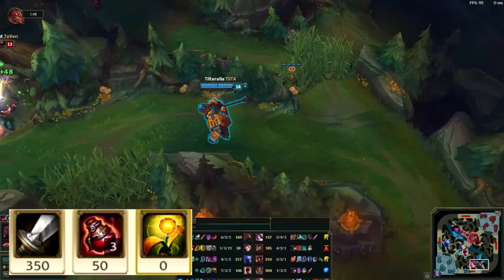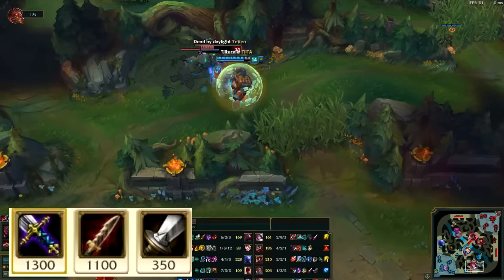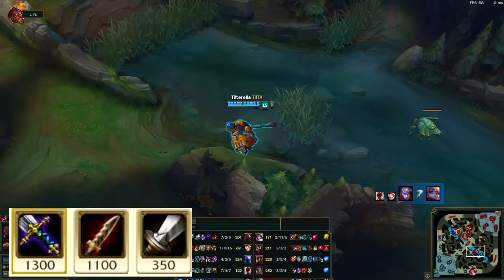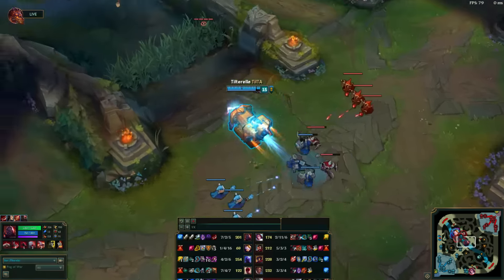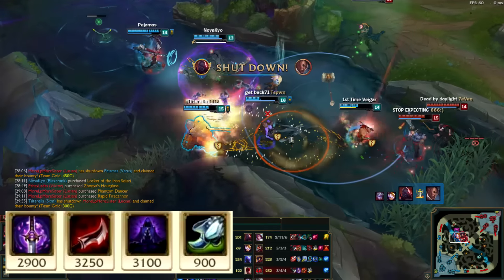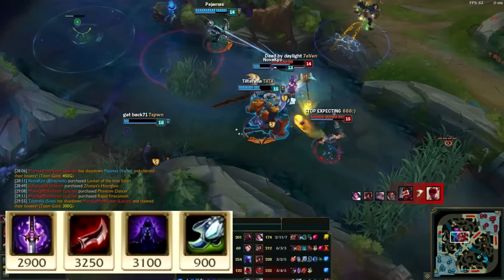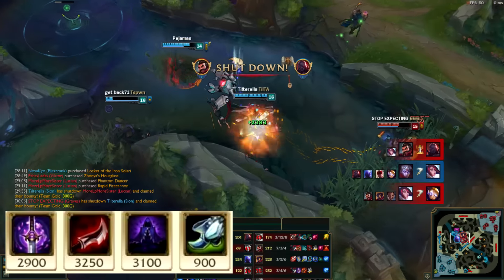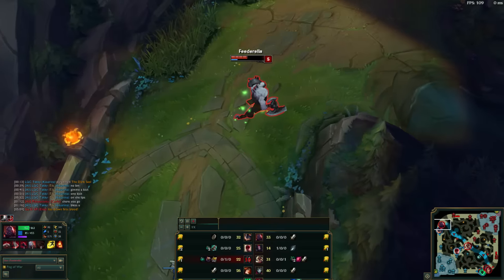Starting items are always a Long Sword, three health pots, and a yellow trinket. For his first back, if he manages to back with 1300 gold he will get a BF Sword straight up. If not, he will look to get a Serrated Dirk or start building its components, which are Long Swords. His core build is Ghostblade into Duskblade followed by Edge of Night — a full lethality build, which we're seeing a lot of thanks to the lethality buffs a few patches ago. Sometimes he gets Duskblade first if he manages to get that BF Sword early.